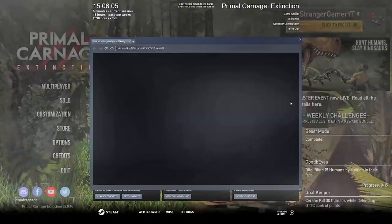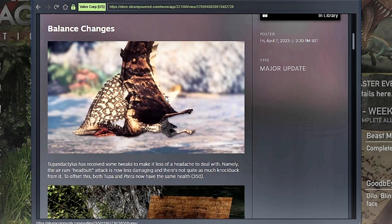We'll go through the patch notes real quick. It has finally happened, folks — lots of people wanted it and it's here. The Two-Panodactylus has been nerfed. Tyrannodon got a buff. The Two-Panodactylus's primary attack — the headbutt, the ram attack — does less damage, and there's not as much knockback so you don't get yeeted as far. That does make a big difference, because before you could hit someone, yeet them up high, dive bomb, and kill them instantly. Now you can't do that as consistently.